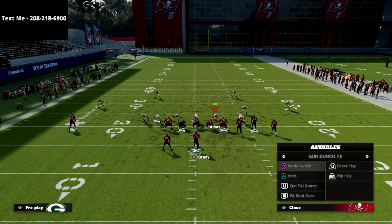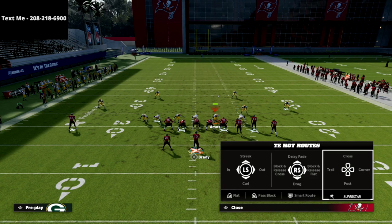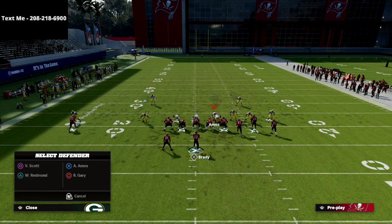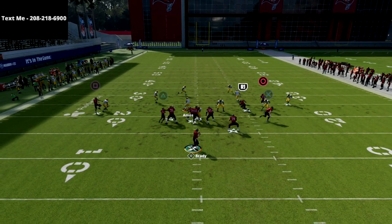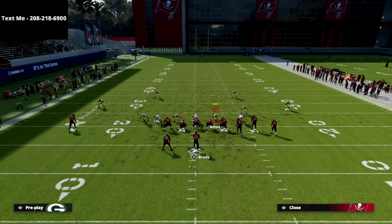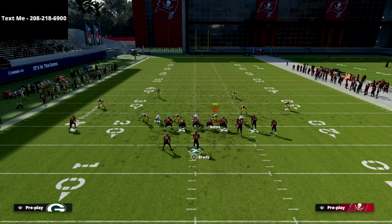Another very popular play out of gun bunch right now is this double post concept — a C route on the left side and a mesh post over the middle. With the Cover Four Show Two from that first initial setup, you're going to have a lot of success. Not only can you user the entire middle of the field, but that middle third is dropping right into that zone, taking away a lot of what makes it difficult to play defense against gun bunch.